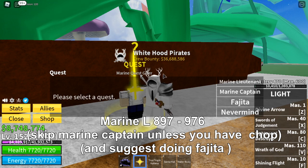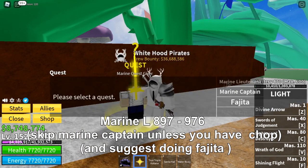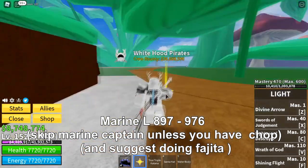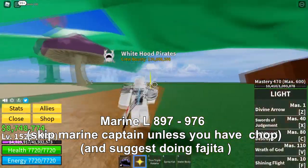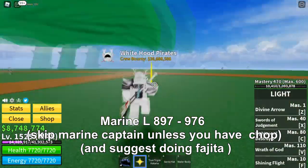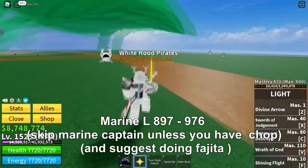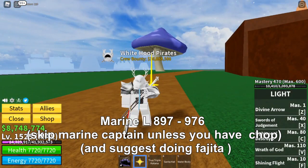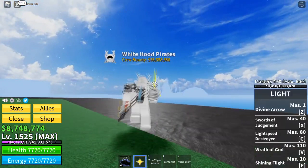I only recommend doing Marine Captain if you have Chop. I recommend doing Marine Lieutenant instead, and then do Fajita too if you have friends or can solo it. You can either kill them one by one or two by two. From the marine area it's level 897 to level 976, and then from level 976 you have to go to Zombie Island which is over there.